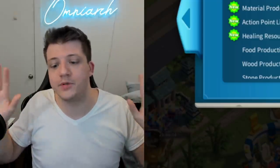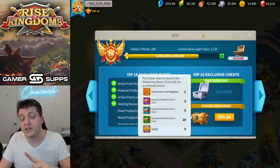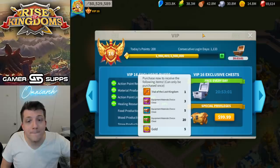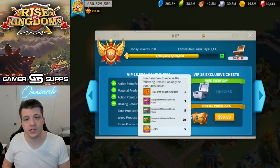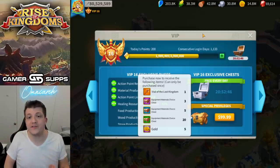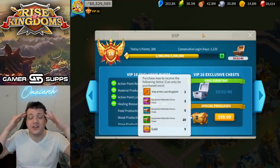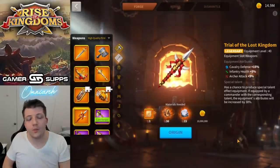This weapon is an absolute mess and it costs $100. There is one use for Trial of the Lost Kingdom: mega whales who whale up to VIP 18 at the beginning of a server. That is the only time you'd get Trial of the Lost Kingdom — if you're whaling for KvK 1 and you have no better options and haven't gotten enough blueprints to get a special talent on Heart of the Saint. That's the only time I can even conceive somebody using this. Don't buy the bundle — it's just not worth it for $100.